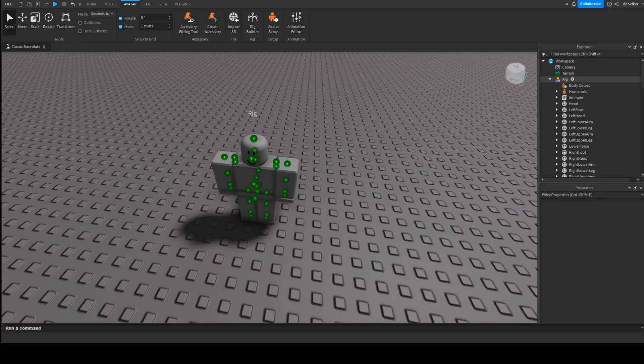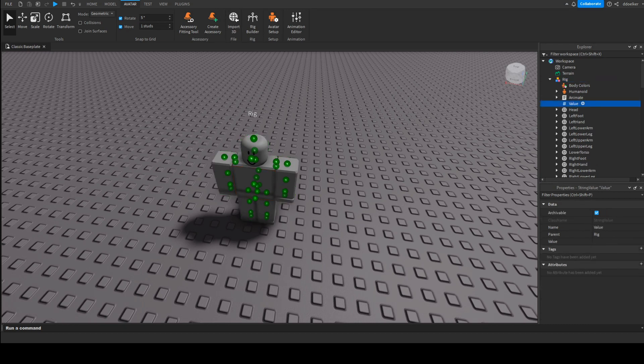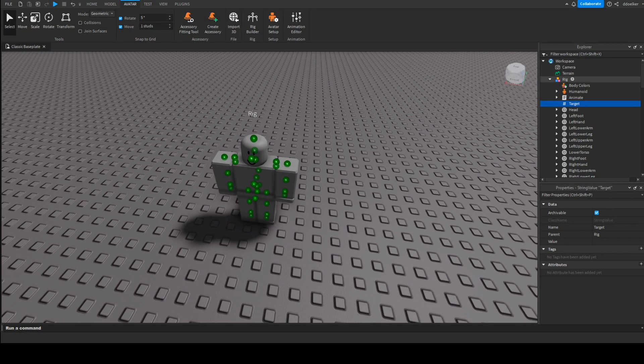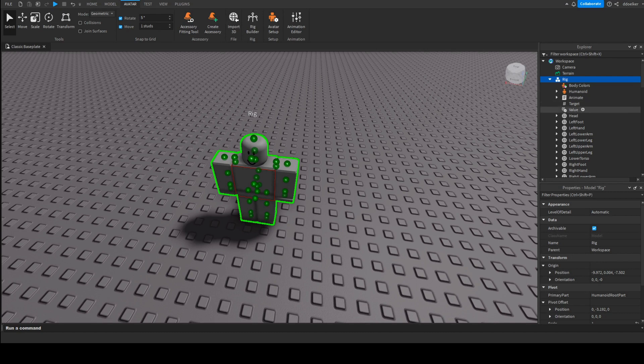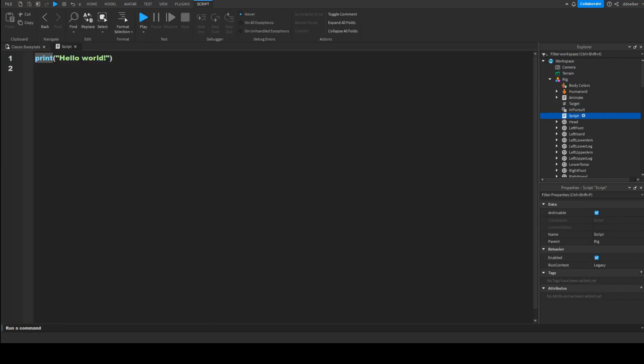Now what we want to do is create a script to find the target. First of all we're going to insert a string value named 'target', then insert a bool value called 'inPursuit'. Now we're going to insert a script to find our target, so insert a script and call it 'get target'.